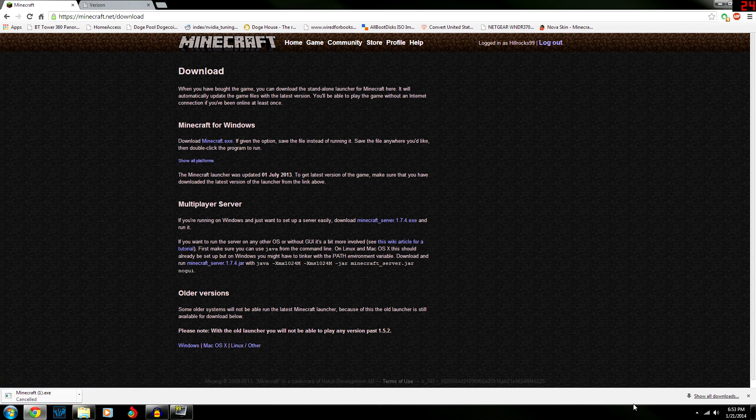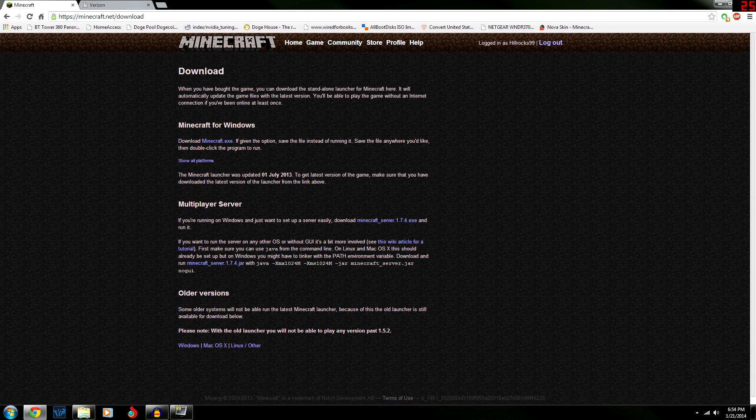If you're going to want to do an older version than 1.7.4, you're going to want to search on the internet — search something like 'Minecraft 1.6 server jar file' — and you should be able to find a link for that.